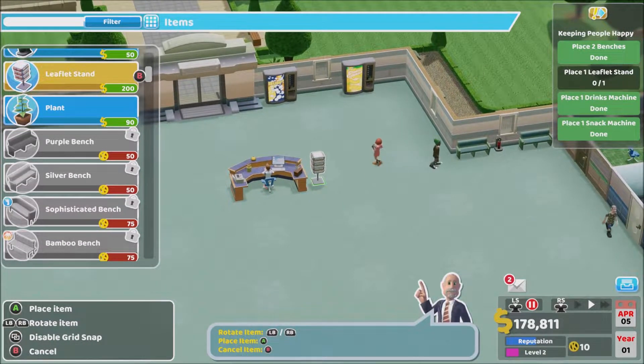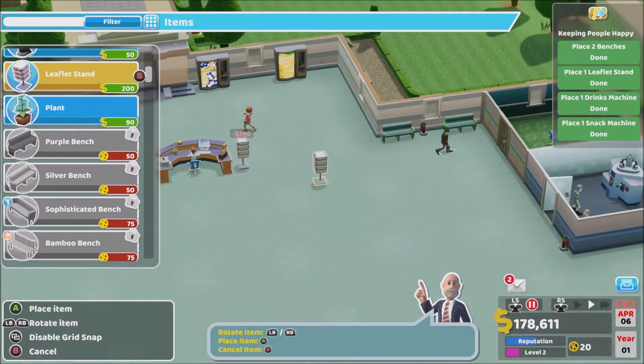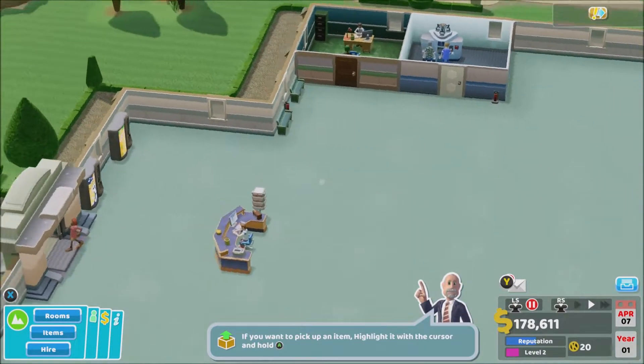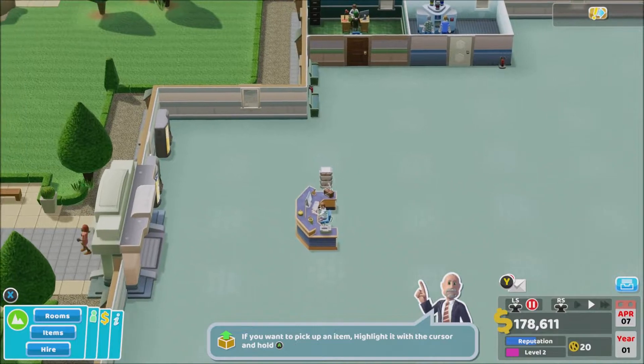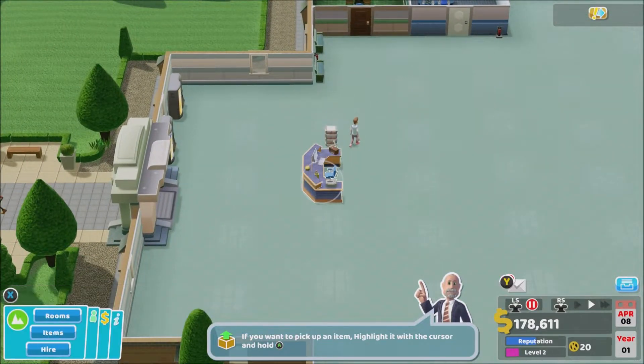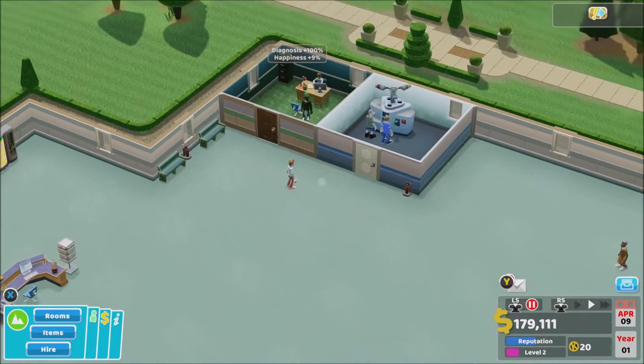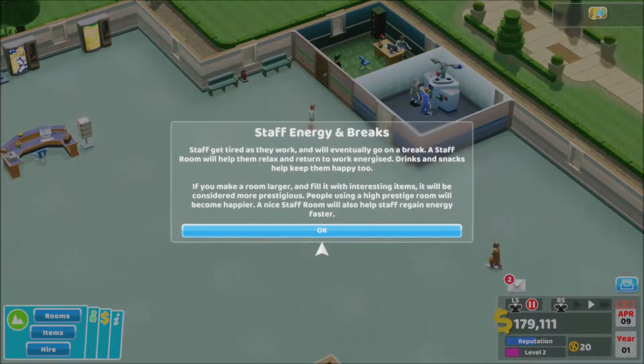Drinks machine right next to the door as you come in, snack machine right beside it. If you want to pick it up and move it you can do that — place it back down. The receptionist is running up — reputation is going up and we're level two hospital!